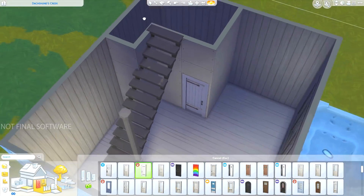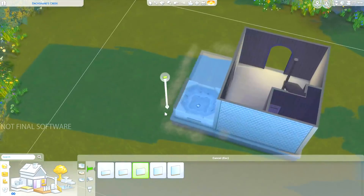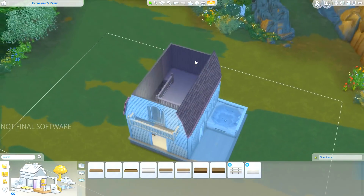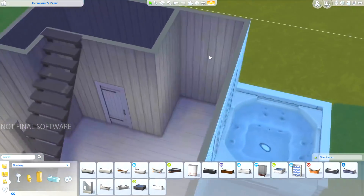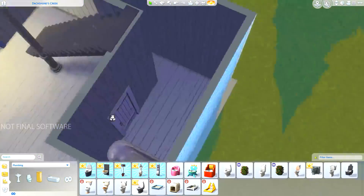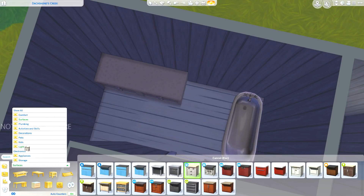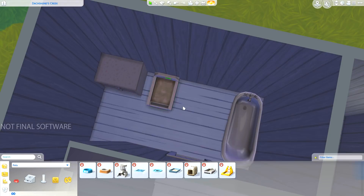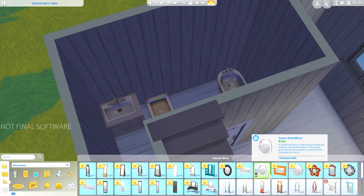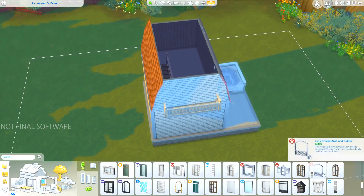I've always loved tiny homes — I think they're very enchanting. But something I've always wondered is how do you live in a tiny home with a pet? That would definitely be a bit challenging. Would you be able to fit in all of the normal Sim amenities and also all of the stuff that pets in the game need? So it was sort of a little bit of a challenge to myself, and also a way to get in the spirit of the new expansion.